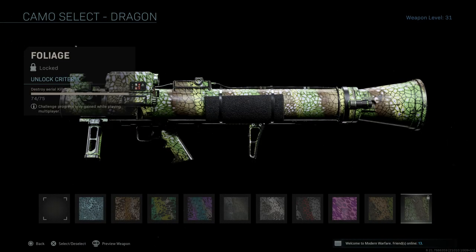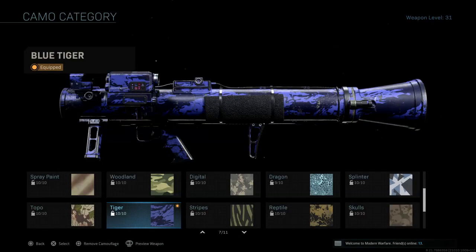The Foliage camo requires me to destroy 75 aerial killstreaks, but I've already destroyed 74 out of 75 — so I only need to destroy one more. Aerial killstreaks can be any killstreak that is in the air, like a Chopper Gunner, Support Helo, Veto Jet, Counter UAV, UAV, or any other killstreak like that.